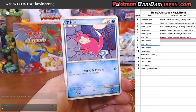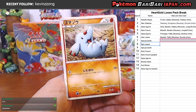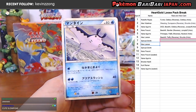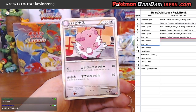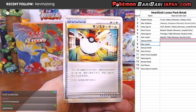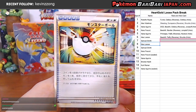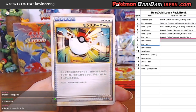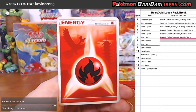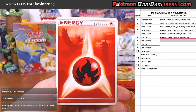Then we got a Slowpoke. So that Slowking Hollow is in this set. We have a Fampi. Spearow. Mantine. Blissey — look at the art on the Blissey, I love it. And this is just a Pokeball — but look at the art. In Japanese, Pokeballs are called Monster Balls. So just a Monster Ball goods card. And another Fire Energy — but Sam hasn't had a pack yet, so it doesn't really matter.